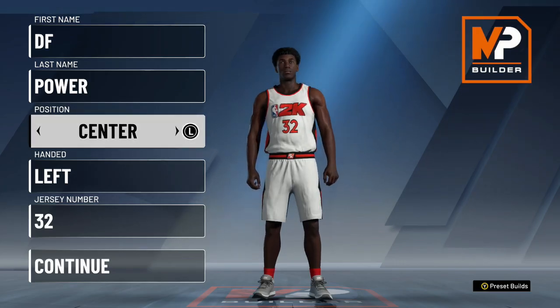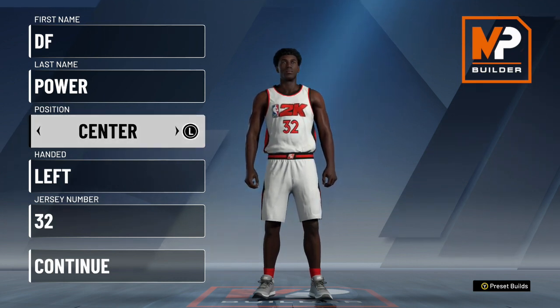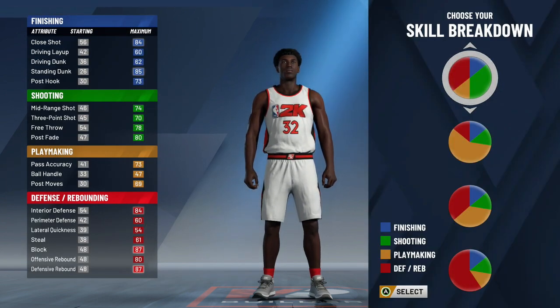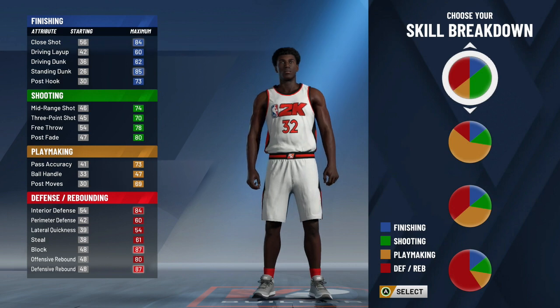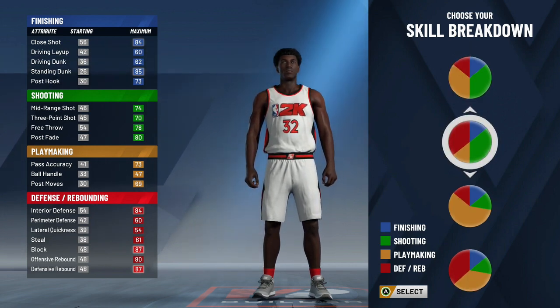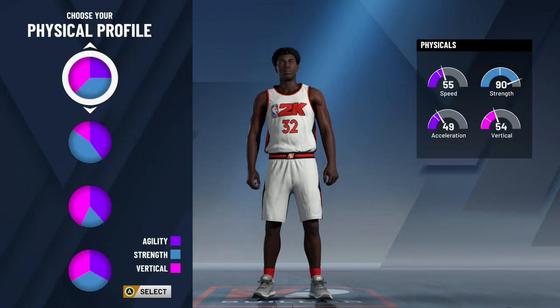This first build is probably the premier center slash powerful big men build in NBA 2K20. Almost everyone uses this build — it's so well-rounded. It's the shooting glass lock shooting center build: really good at defense, really good at shooting. You want to pick the shooting and defense pie chart — the green and the red. This is the pie chart you want to choose right here.